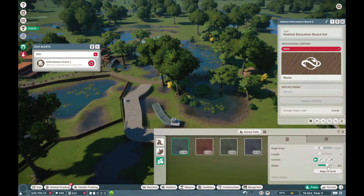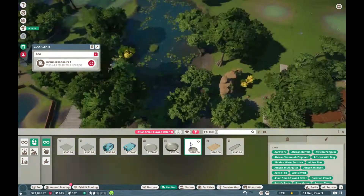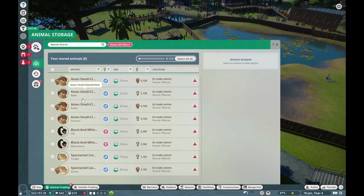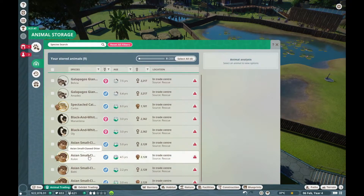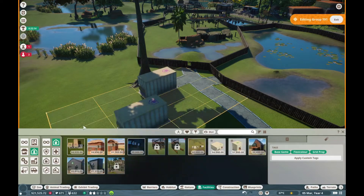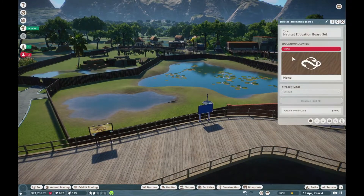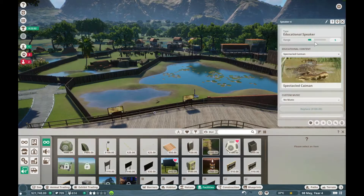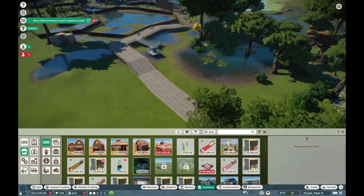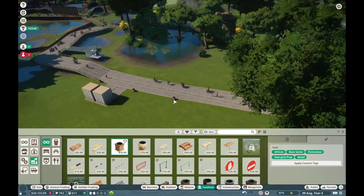I'm planning to put my other two habitats over here for the later animals. In order to manage the work zones and staff rooms a bit better, I've decided to build a little staff area out the back. I usually have one keeper per two habitats — I know some people do one keeper per habitat, but if the habitats aren't too big and there aren't too many animals, that's usually sufficient. If you've got an Africa-style habitat with 1,500 animals, you might want more than one keeper.